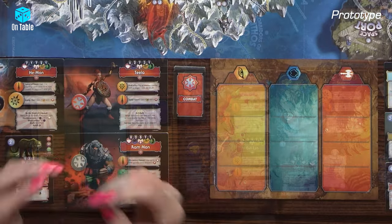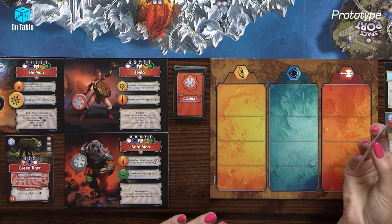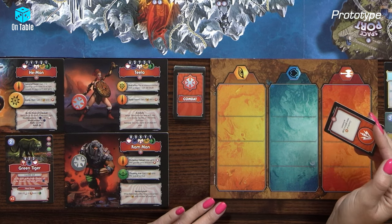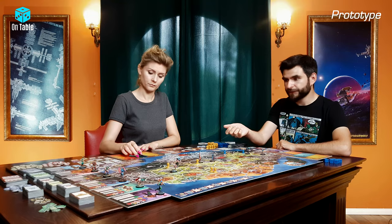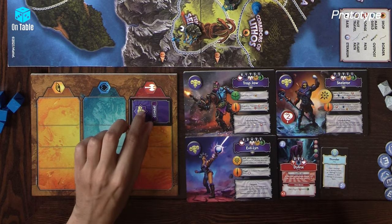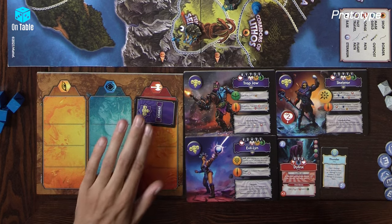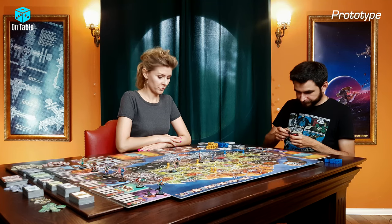So my turn. I have a special combat card. A special combat card is played face up, while normal modifiers are played face down — to increase the tension. Your turn.